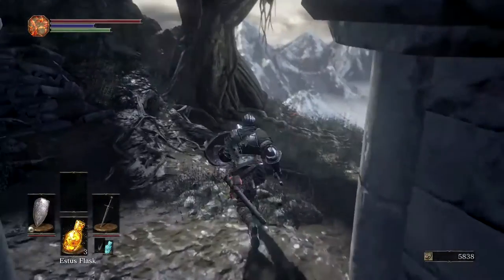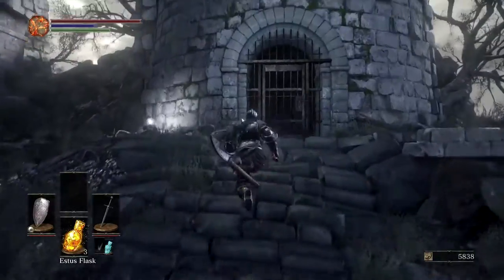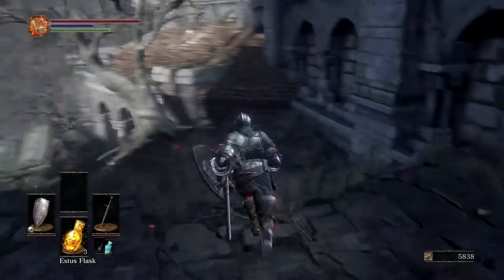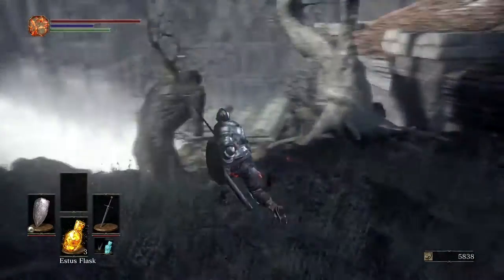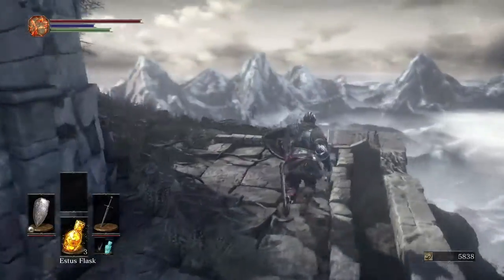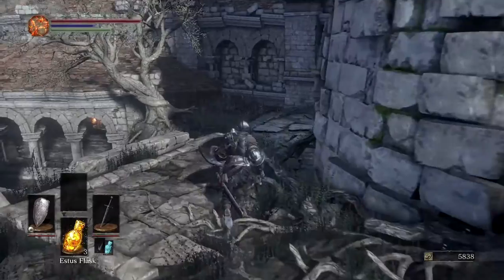Hello everybody, Curious Corduroy here. This is the second part of my Dark Souls 3 playthrough — I just like calling it Dank Souls, it's fun. In this video the gist and rundown is basically me running around Firelink Shrine without the tower key and obtaining some really cool items and getting the Uchigatana.